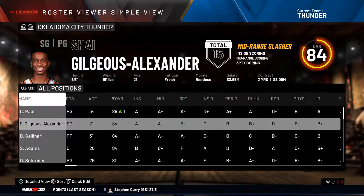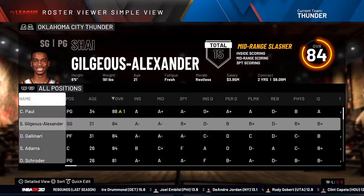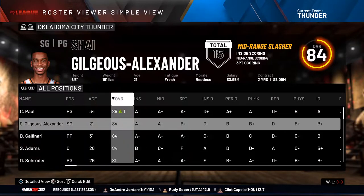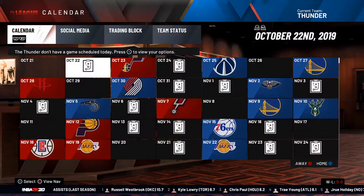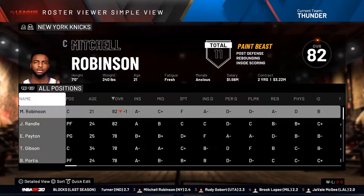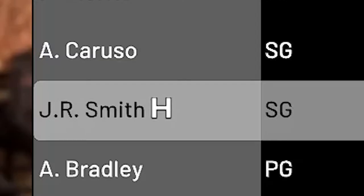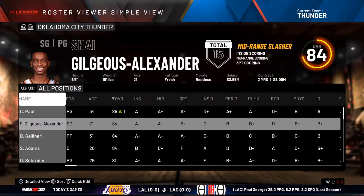Alright, what is going on and welcome to a new series. We are going to be starting a Shea Gilgeous-Alexander MyCareer. The 21 year old has been balling out for the OKC Thunder. Now sadly, MyCareer today just isn't working — you can't make new files — so I had to start from the normal MyLeague. We are at the beginning of the season with updated rosters. Like if I go to the Lakers, I believe they will have J.R. Smith.